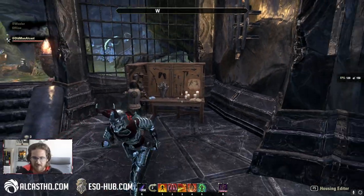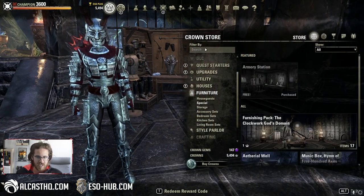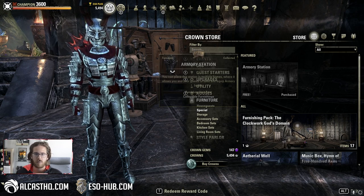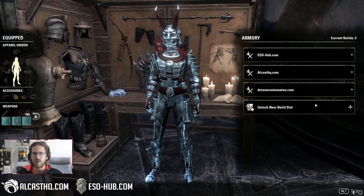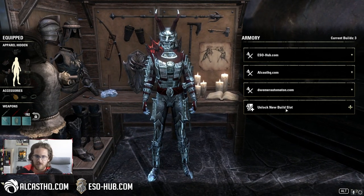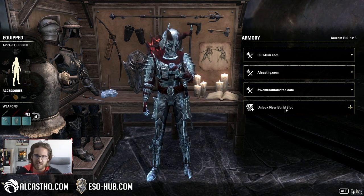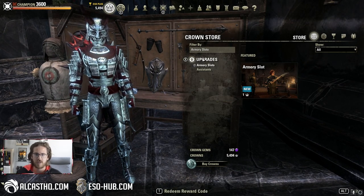The system is pretty much straightforward. First, the Armory station can actually be obtained for free. You go to the Crown Store, Furniture Special, and you can get it here. Once you have it, place it in your house, interact with it, and now you have your builds. Every character gets two free slots, kind of like the outfit system. If you want more, you will have to purchase Armory slots under Upgrades, Armory slots.